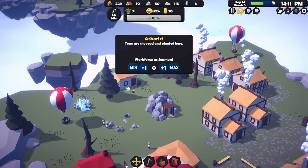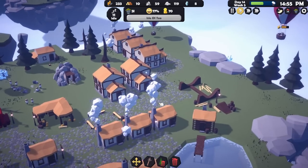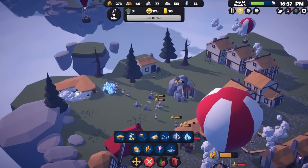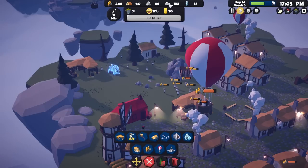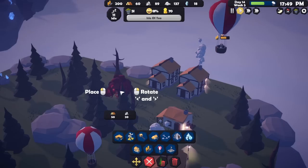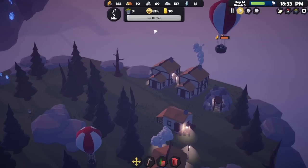We need people out chopping wood — min-max the arborists, please. Now if we put another storage barn in, does that help? Can we store more things so people don't have to keep stopping? We've stocked up on quite a lot of stuff. And I think we could then put another mine over there somewhere — there's a gap, pop a mine there, and have six people working in it. That leaves five idle people — that's plenty.